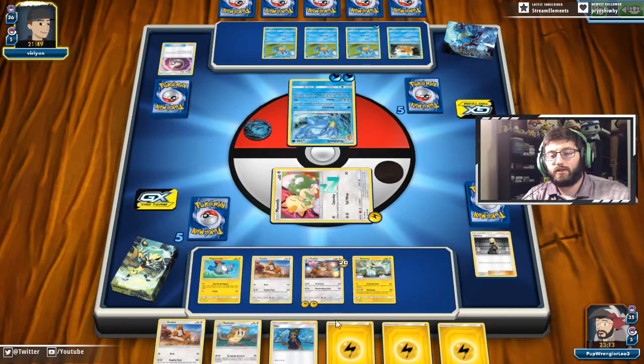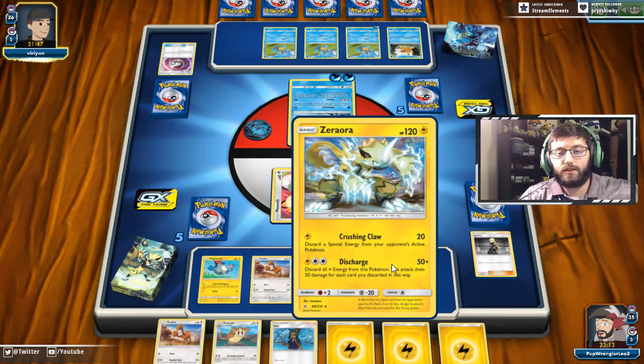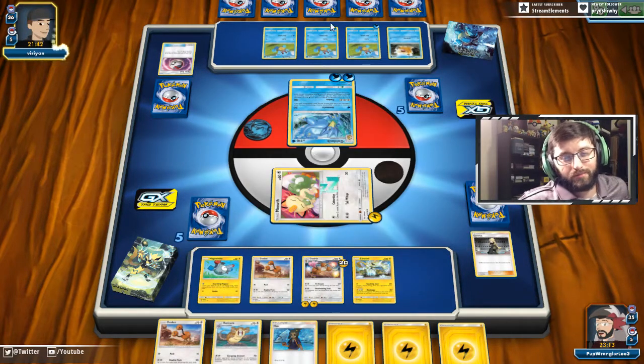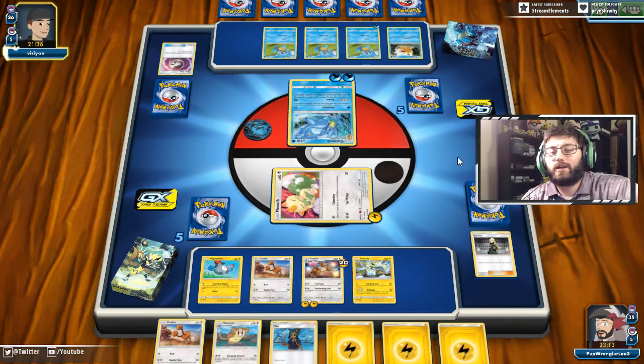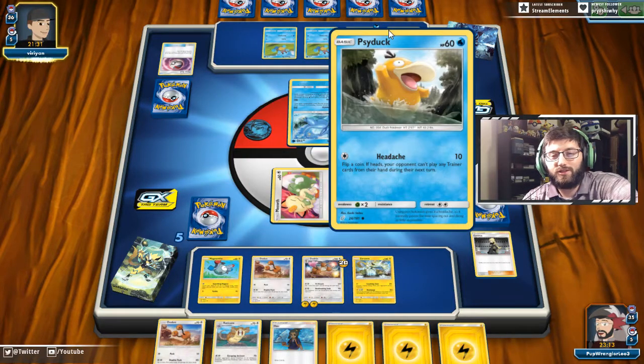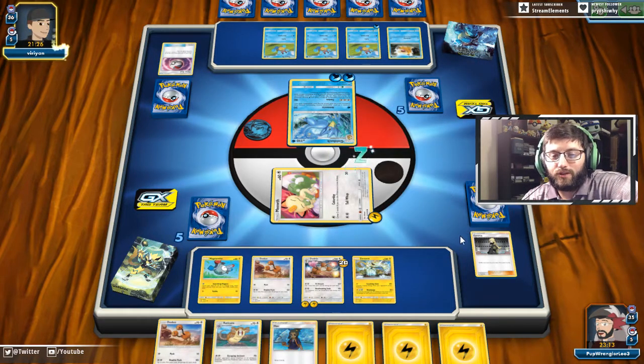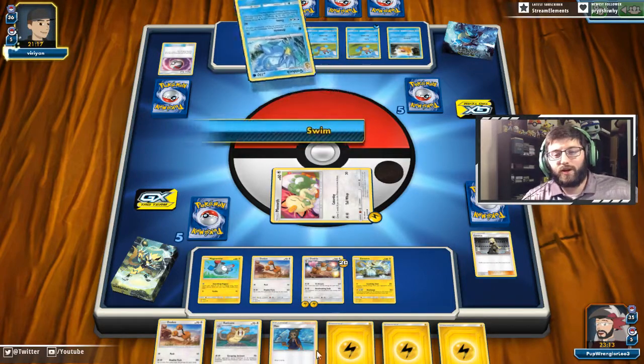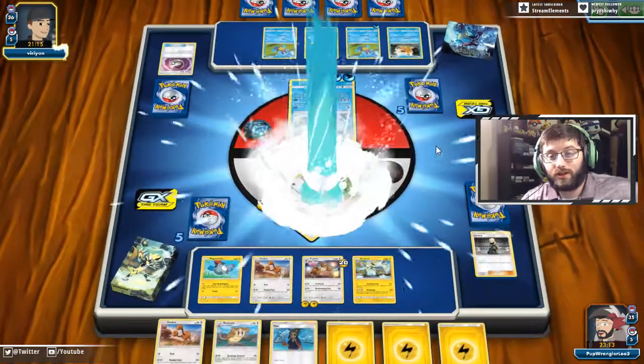Luckily we have free retreat, so I'm actually just going to retreat into Meowth and go ahead and do a Caturday to get at least two cards and try to slosh through our deck. Maybe get a Magneton and get that set up so we can easily knock things out with Zeraora. Their main attacker is Blastoise, maybe — but that Golduck does 90 damage and Blastoise does 150 damage. Blastoise is still technically the main attacker, but they keep power-creeping so that the most recent set's theme decks are the strongest.